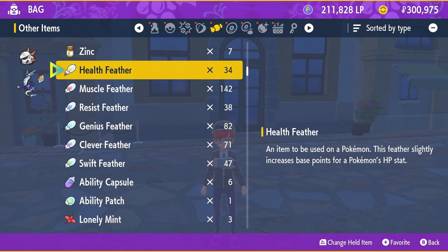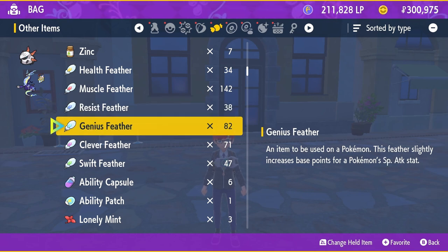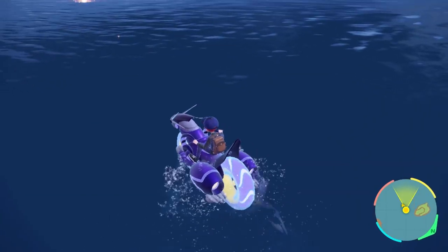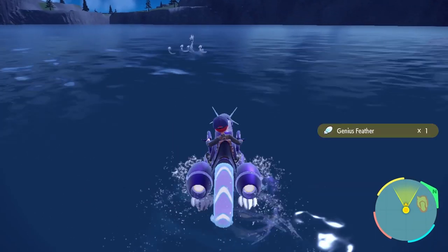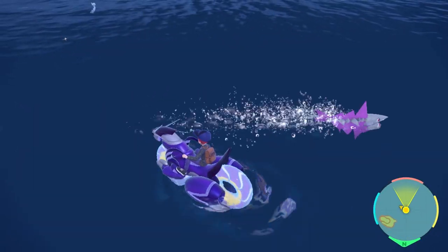If you're not maxing out each stat, you'll need feathers to get precise EV spreads, since vitamins only work in 10s. Feathers are found in-game and cannot be bought — each feather gives you one EV point in its respective stat. So if you want 52 EVs in one stat, you'd need 5 vitamins and 2 feathers. The feathers are: Health Wing for HP, Muscle Wing for Attack, Resist Wing for Defense, Genius Wing for Special Attack, Clever Wing for Special Defense, and Swift Wing for Speed. There's also a Pretty Wing that grants no EVs but can be sold. Feathers can be found by beating raids or on the ground around large bodies of water — Casseroya Lake and Porto Marinada.